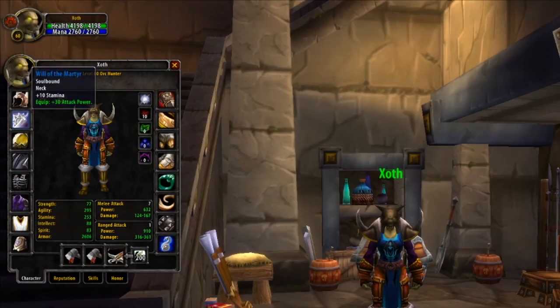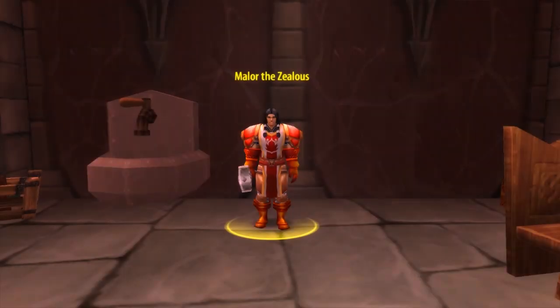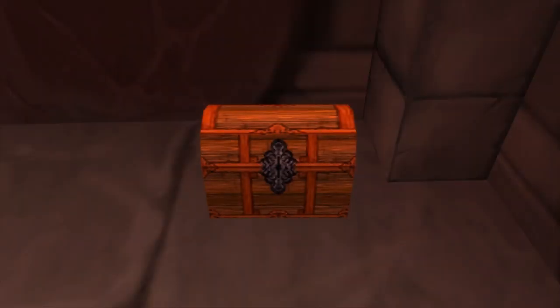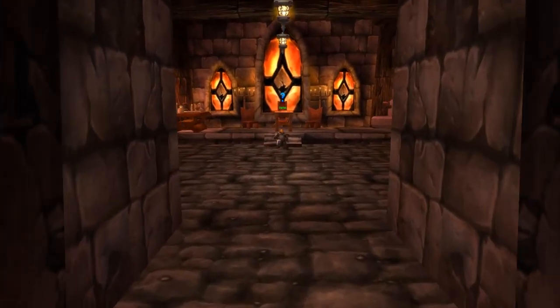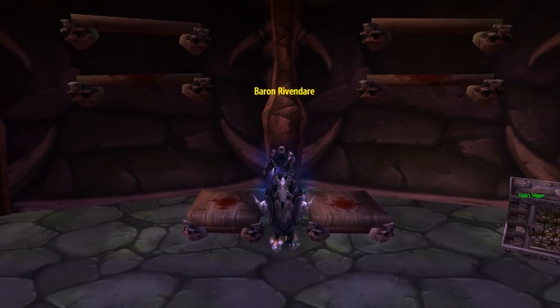Moving on, for our Neck we're going to be recommending the Will of the Martyr — 10 Stamina and a huge 30 Attack Power. This gives a huge bonus to survivability and provides a great amount of Attack Power for overall damage. To get it, head to Stratholme. First, clear the living side all the way up to the final boss. Just before his final room, you'll find a small room with Malor the Zealous inside. Kill him and loot the chest in the corner to get the Medallion of Faith. Then return to the Undead side near the side entrance and find a chapel with an NPC named Aureus. Give him the Medallion, then kill the final boss Baron Rivendare, and you'll be rewarded with this Neck.